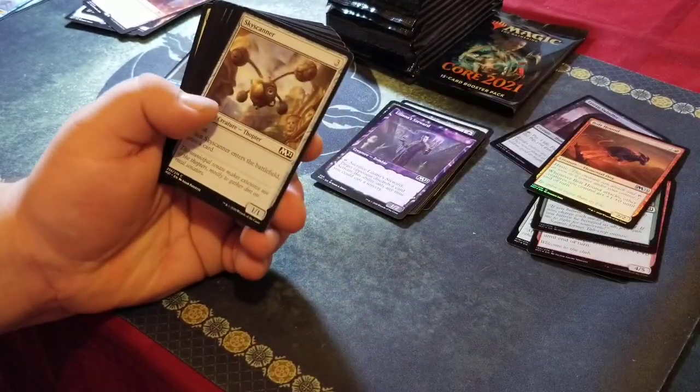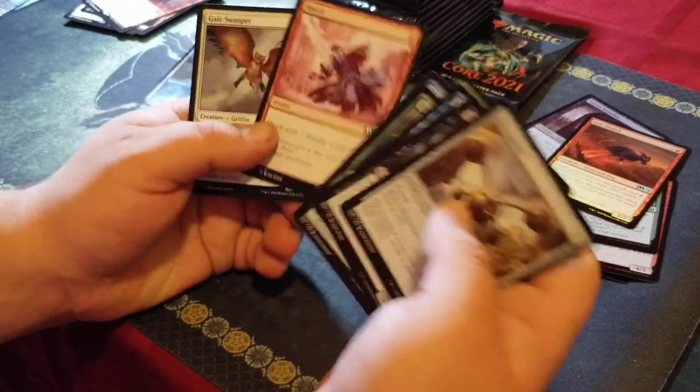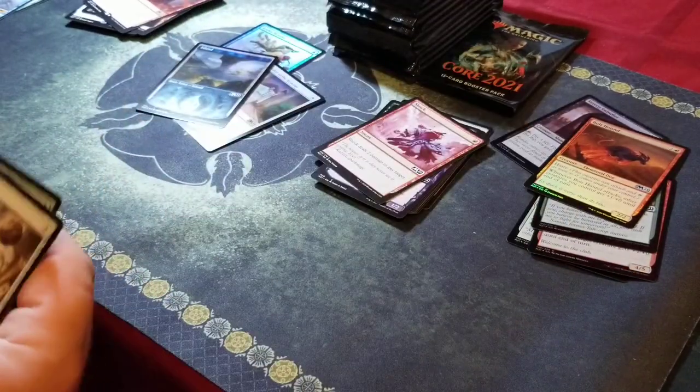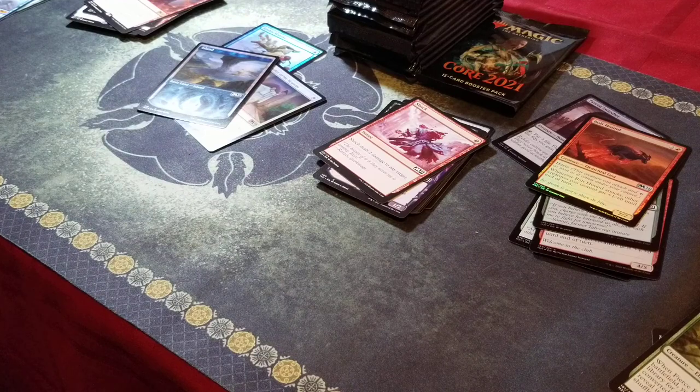Furious Tutelage — good. Shock — love shocks all day. All we want to do is shock people.